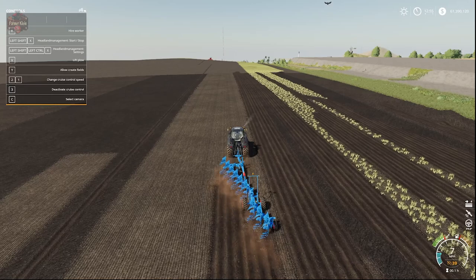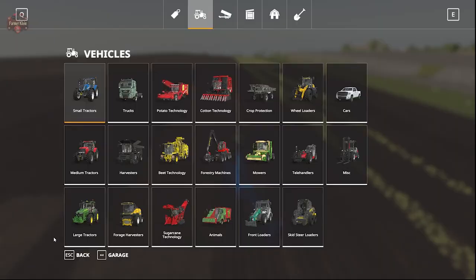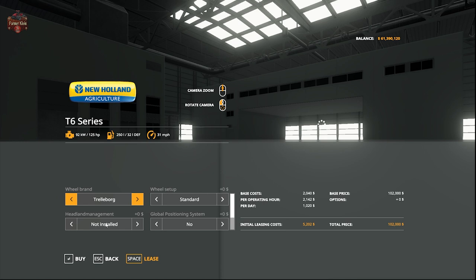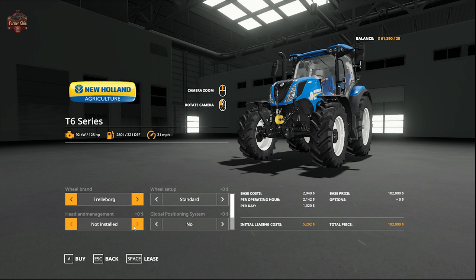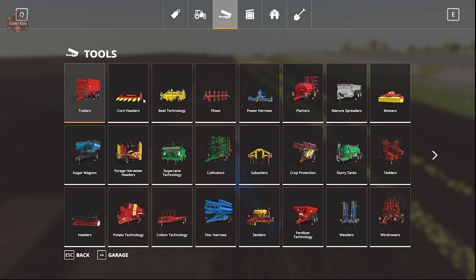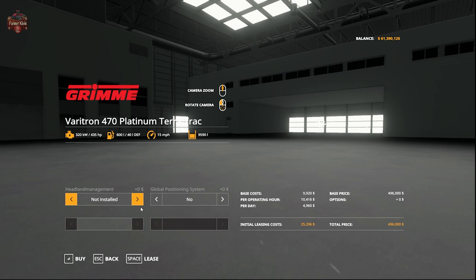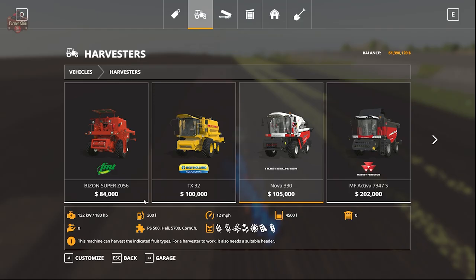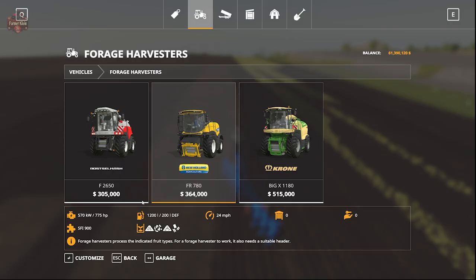That is the basics of how Headland Management works. Let's go to the shop and see how we configure a vehicle with it. Go to the New Holland T6, and you can see we have a new configuration option called Headland Management — non-installed, or installed, which adds $3,000 to the price. Just like guidance steering has a global positioning system option to activate or turn off for a vehicle, same thing goes with Headland Management. That's going to work with any powered vehicle — harvesters, additional harvesters, forage harvesters. I think you get the point.